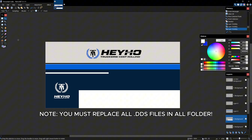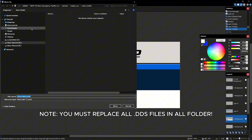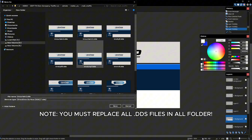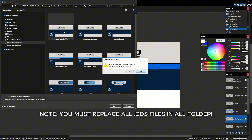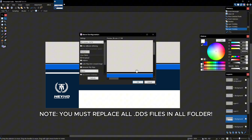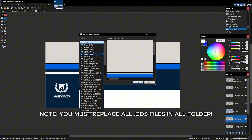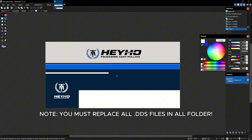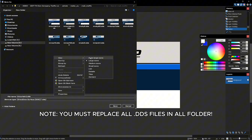When you're finished, follow the same saving process: File, Save As, DDS, Replace, DXT5, Generate Mipmaps, OK, Flatten. You can copy and paste your design to other similar trailer files to save time.